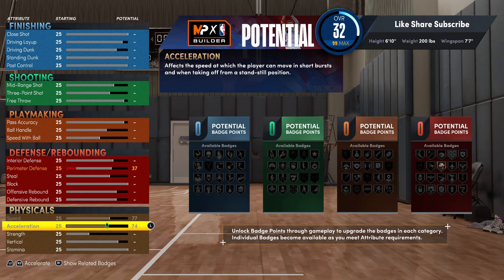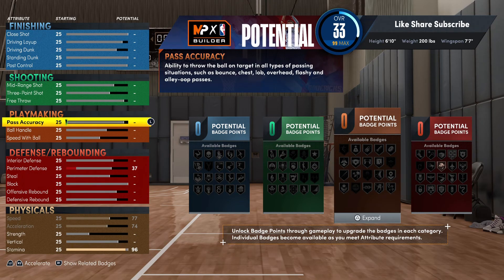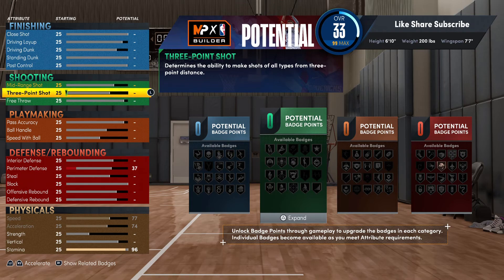We're gonna put up the speed and acceleration. Your stamina we're gonna put that at 96. Off rip we're gonna hit the shooting - now we're gonna hit the finishing - and this build is fire.